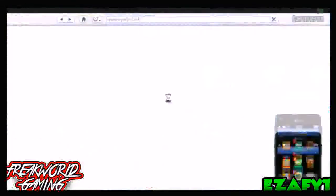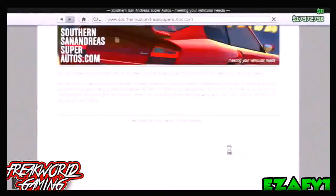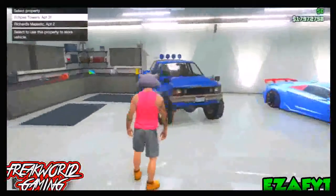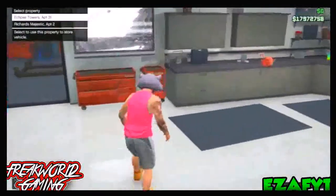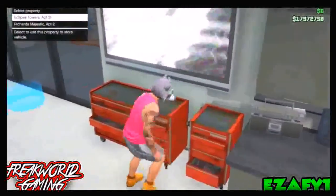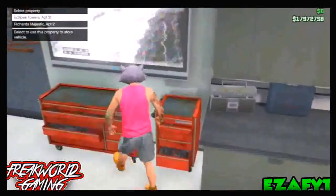So the first thing you want to do here is you want to go to your phone and go to a website, and you want to hover over your car. You just want to pick a color and you want to stay at this screen here — make sure you don't purchase it or you will have to do this again. Now you want to go into sneak mode.